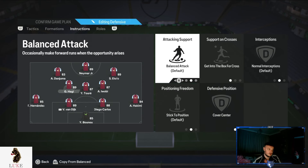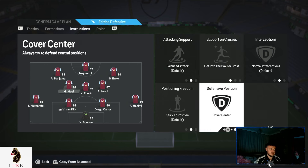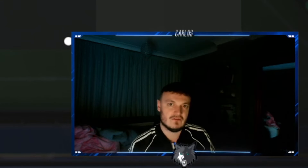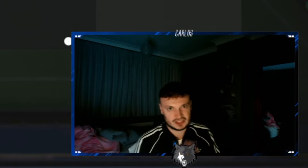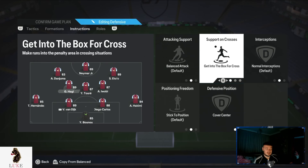My left centre midfielder is on balanced attack, getting into the box for cross, and cover centre. The left centre mid is very important in the 4-3-2-1 — they kind of play like a support striker, shadow striker, or number 10 role. Getting into the box for cross means they make runs into the penalty area in crossing situations. You will notice when you use these custom tactics on the 4-3-2-1, your left centre midfielder will score a lot of goals.